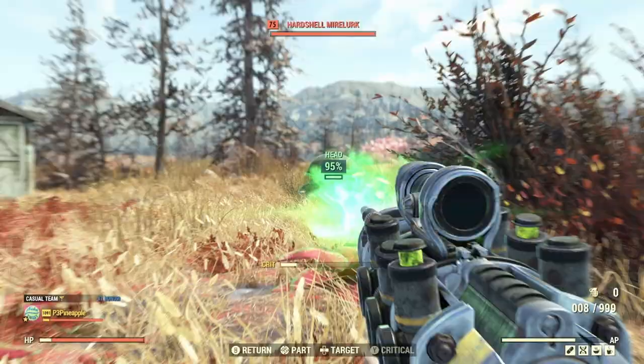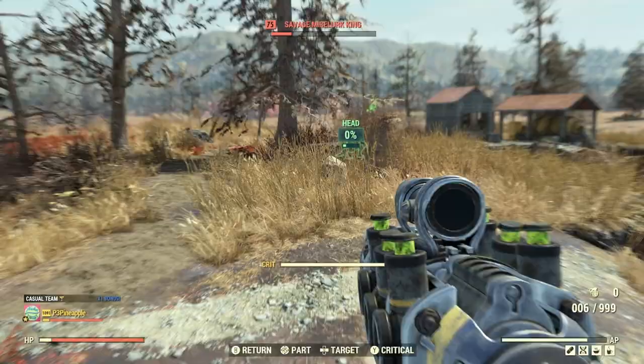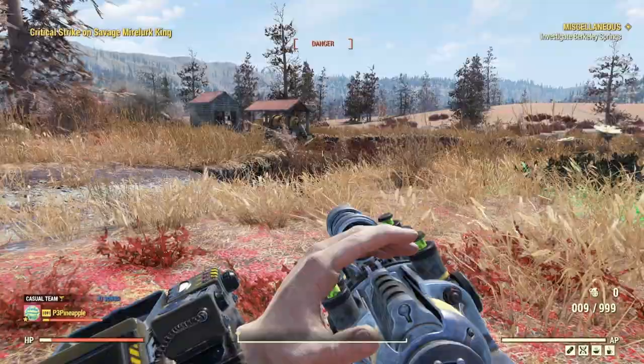Let's get the last of these Mirelurks — one shot to the head, and one more shot to the head. And there's the Mirelurk King coming back over to defend his friends. Let's quickly get him — 1,509 damage. Definitely pretty awesome.